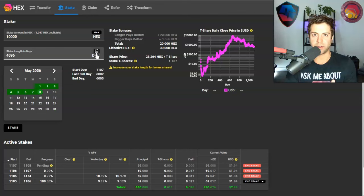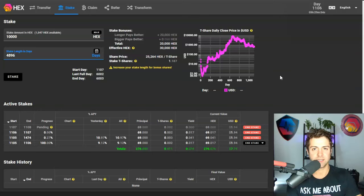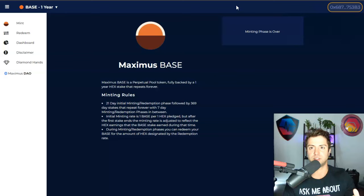The final tip is totally optional. If you already have liquid Hex and were planning on making a one-year, three-year, seven-year, or ten-year stake, consider using the Maximus Perpetual Contracts. These are pooled Hex stakes — trustless, audited, smart contracts — called Base, Trio, Lucky, and Desi. These stakes are massive and earning a really high Bigger Pays Better bonus that people like you or I would never achieve on our own. For average people, Bigger Pays Better doesn't really affect our lives unless we pool together, which is exactly what these contracts did.